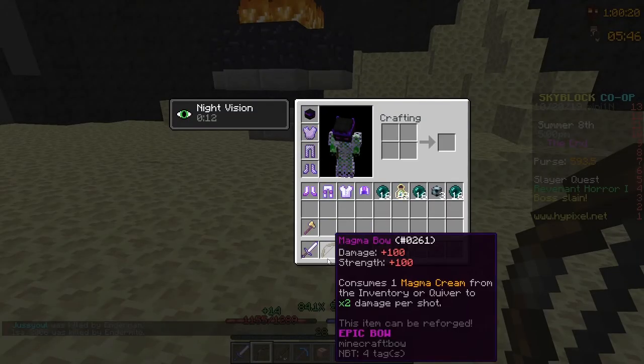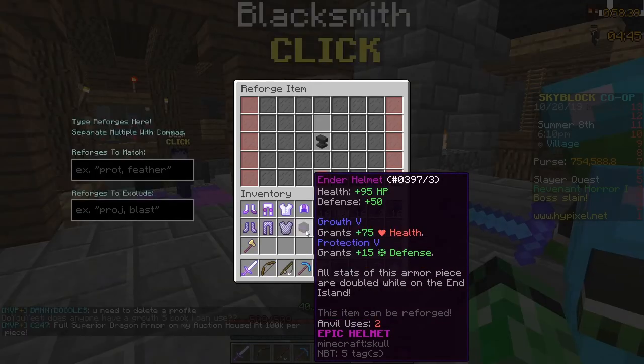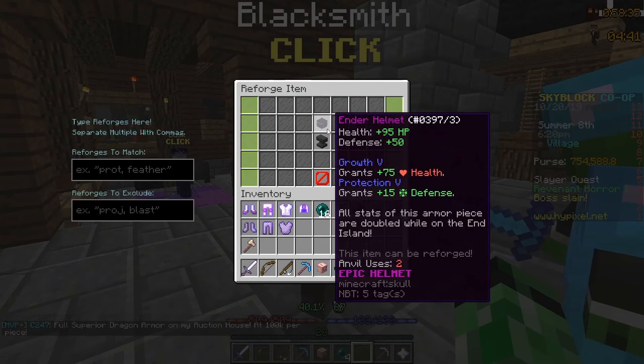I'm thinking I am going to get at least the important enchantments on this Magma Bow pretty soon, because I do want to start doing Dragon Fights. But before I get to maxing my Magma Bow, I want to get a full Godly Ender set.